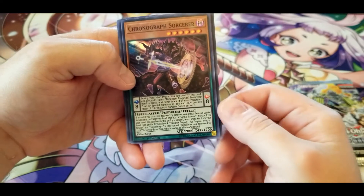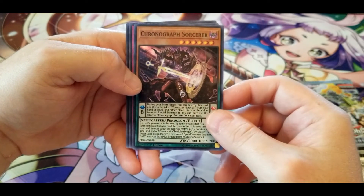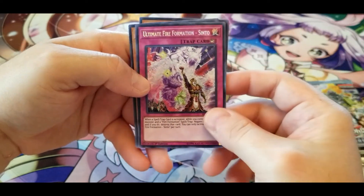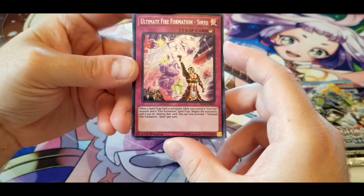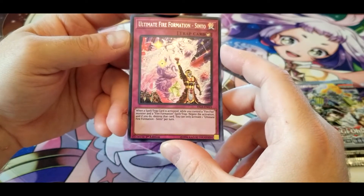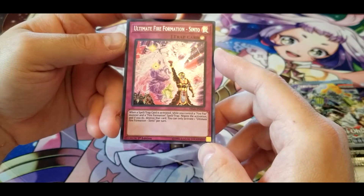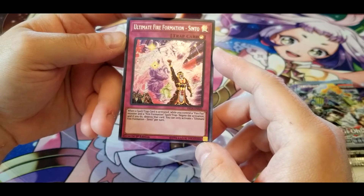Another Chronograph Sorcerer. Ultimate Fire Formation — Sinto: when a spell or trap card is activated while you control a Fire Fist monster and a Fire Formation spell or trap, negate the activation and if you do, destroy that card. You can only activate one Sinto per turn. It's a few hoops to jump through, but you don't have to pay life points and you just straight-up negate the spell or trap.